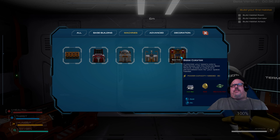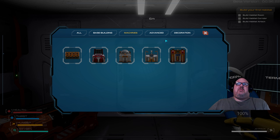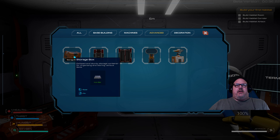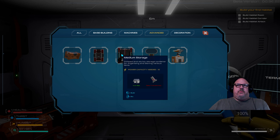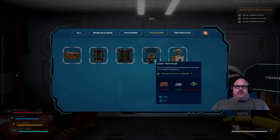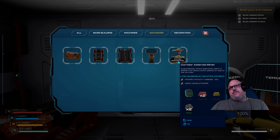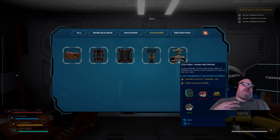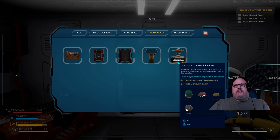Then you got the base colorizer — from what I understand, I've never made it, but it sounds like it's a way for you to make paint or something to color your base for decoration purposes. Then we have our storage boxes — small storage, medium storage — and our user terminal which we've been using to find different locations. And then we have our asteroid miner, which I want to put on top so it can automatically mine the asteroids for me instead of me having to go out and use my tool to keep gathering stuff.